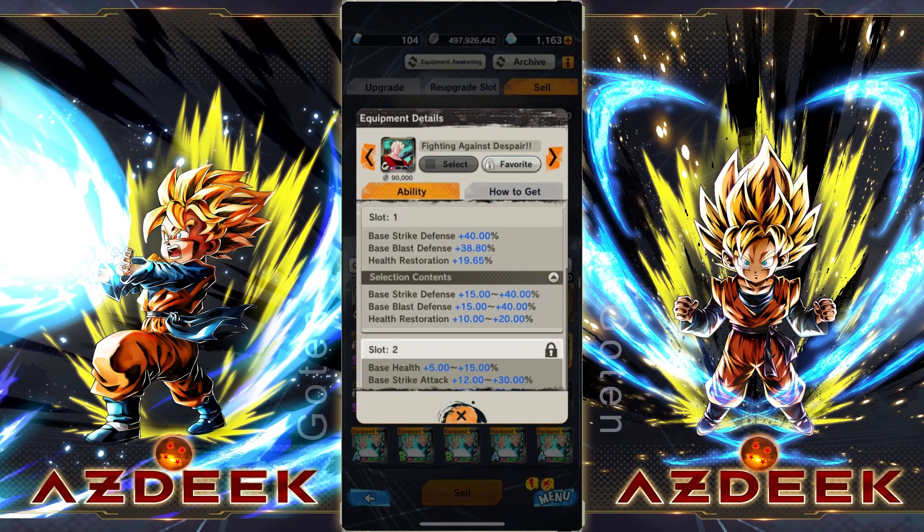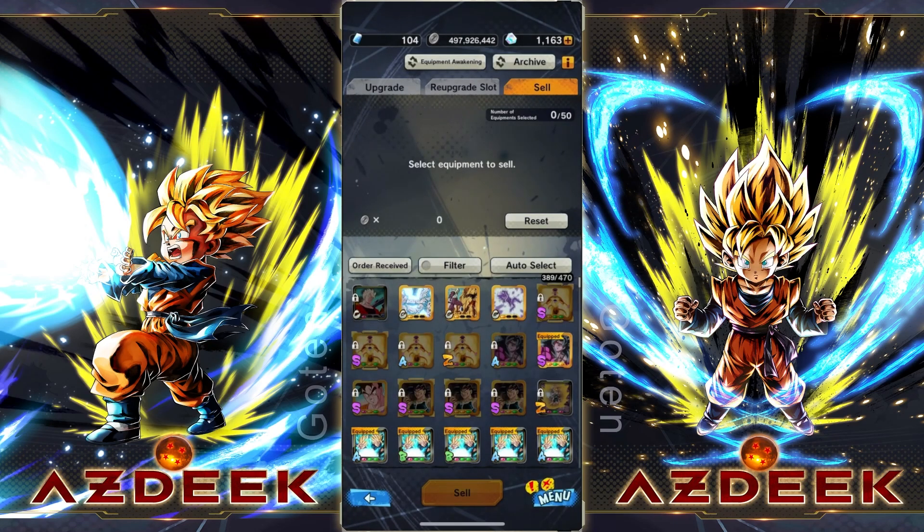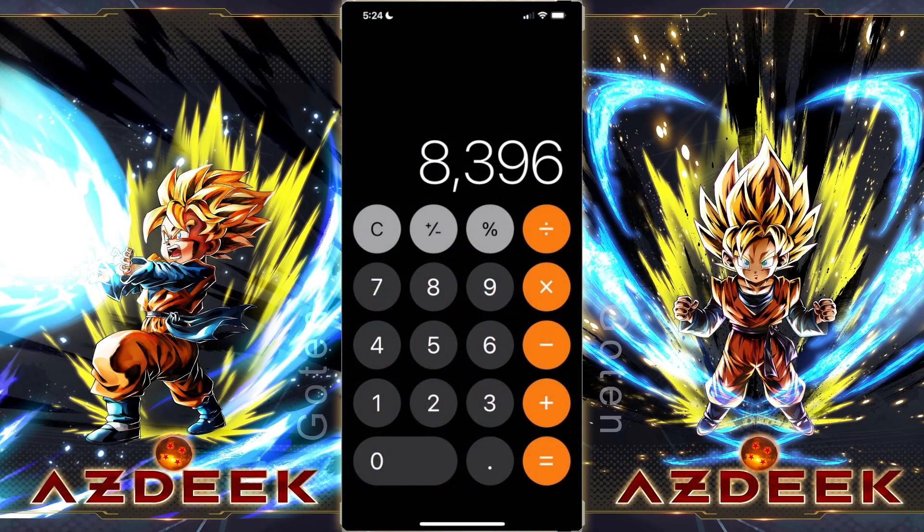It's honestly a pretty good red slot. We got the full maxed out on the strike defense, 38% on the blast defense, and 19.65 on the health restoration as well. So how much energy did that take? I pulled up the calculator because, you know, I'm not built like that. 681 energy — that's all it took to get that red slot. Not bad, considering it only took about 6 minutes. But imagine if I made you guys wait the entire 6 minutes — you would have just immediately clicked off.